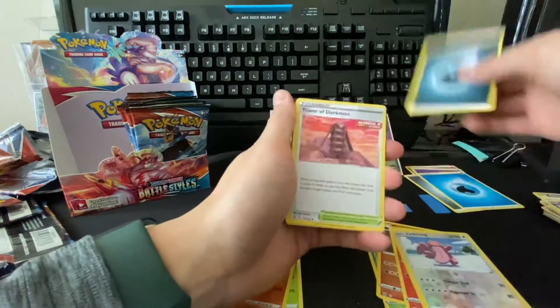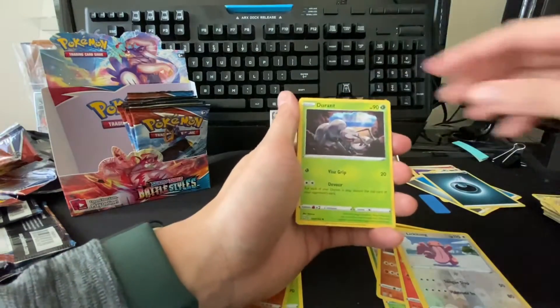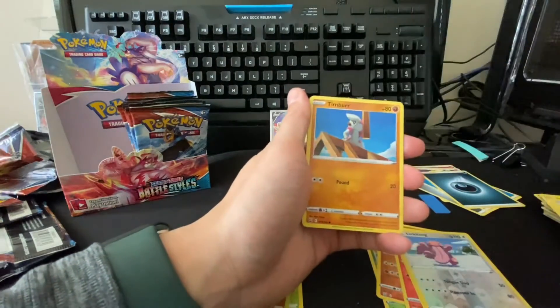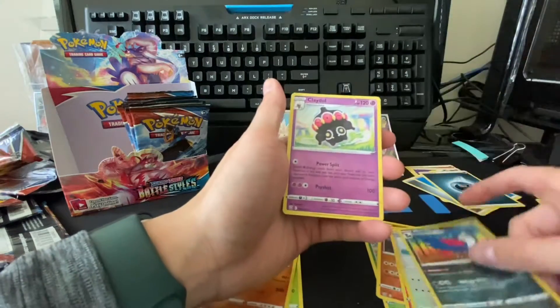Dark Energy, Tower of Darkness, Gurdurr, Durant, Sizzlipede, Sneasel, Cacnea, Poliwhirl, Timbur, Houndour, reverse Houndour, and a Claydol.